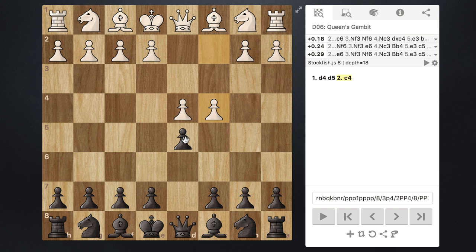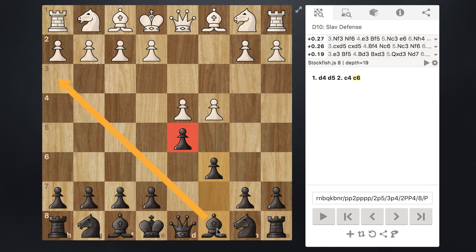A defense you may be familiar with is the Queen's Gambit Declined, where black pushes their e-pawn to e6, forming a pawn chain that protects d5. However, this blocks in the light square bishop, which we really don't want. Another option is the Slav defense — instead of moving the e-pawn, we protect d5 with our c-pawn: c6. This not only protects d5 and keeps the light square bishop open, but also gives us control over the b5 square, which will be very important later.